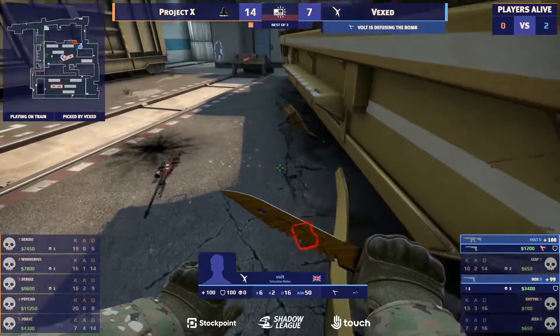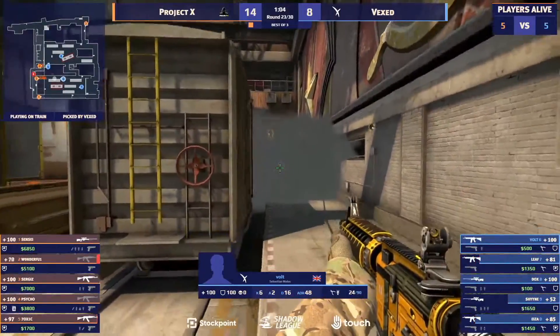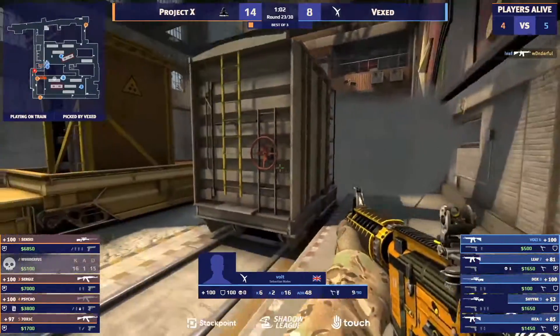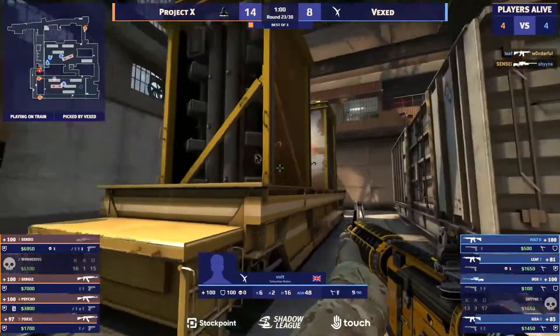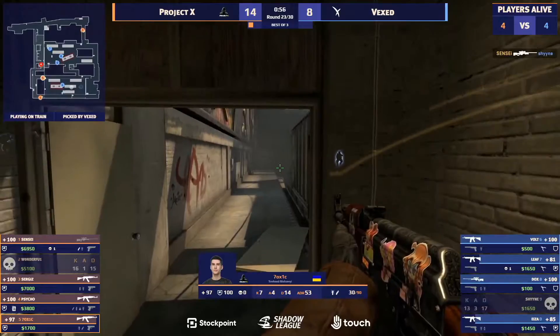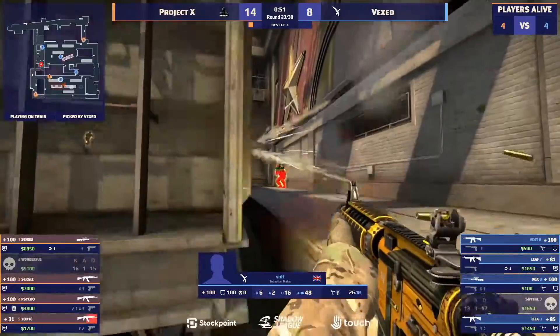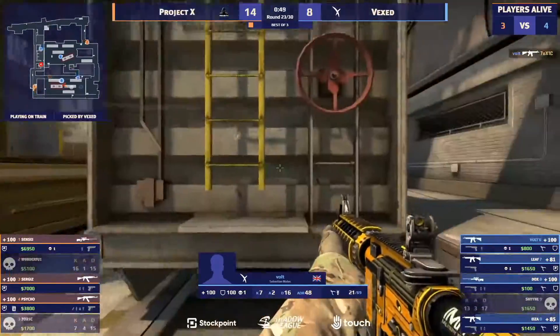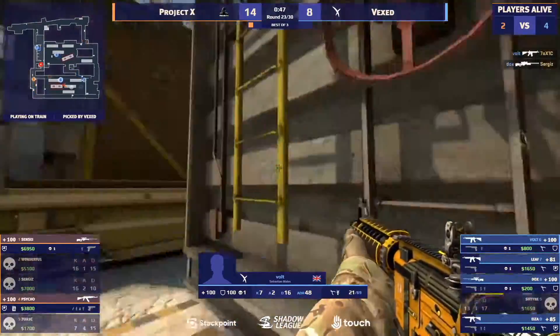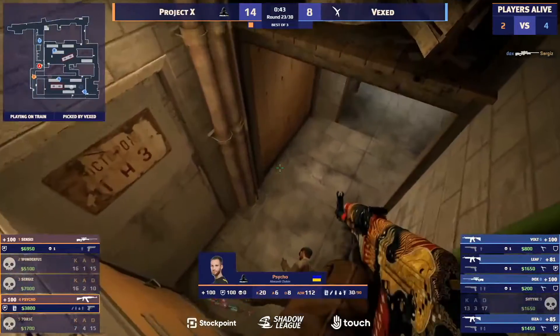Project X, they're not done just yet — but Vexed most certainly will come back. On site — will they be able to deliver? Bolt is found, Leaf finds the first and that's a huge kill, trade it out. Sensei with the AWP towards upper is going to find it. Smoke is going to be deployed on the back of the bomb site, the flash, the nade — everything's going to be thrown at Bolt. And now all he has to do is survive. He finds one — that's a huge kill. And Sergis going to fall to the AWP of Doc's. Vexed climbing their way back into this one.